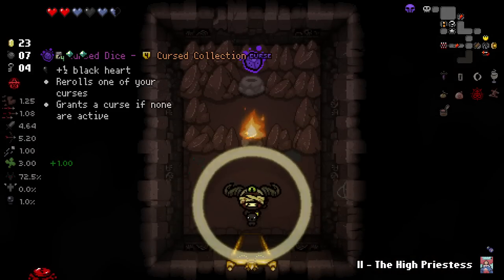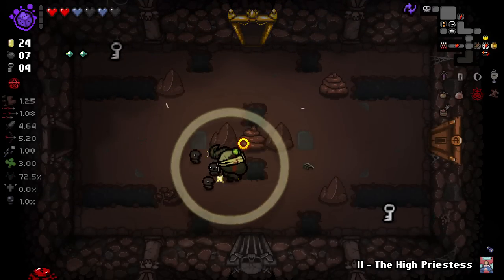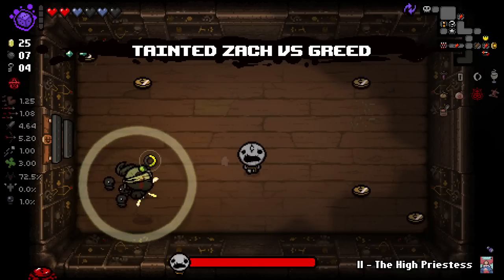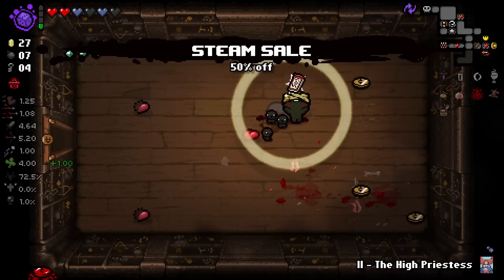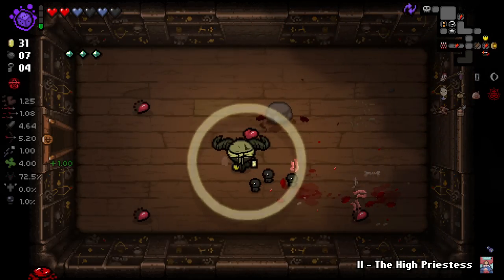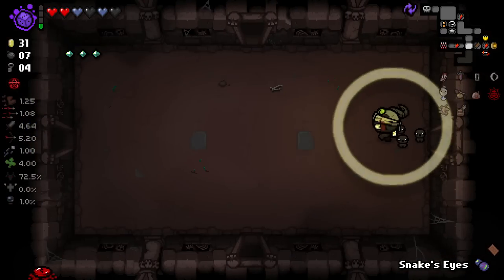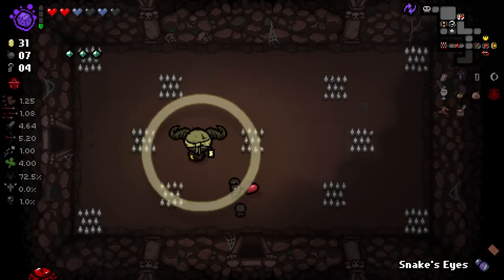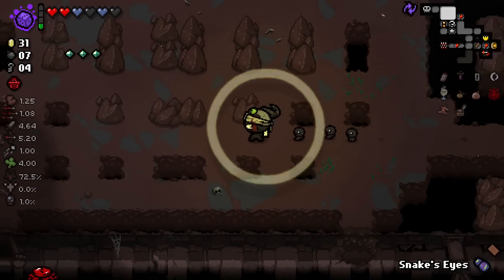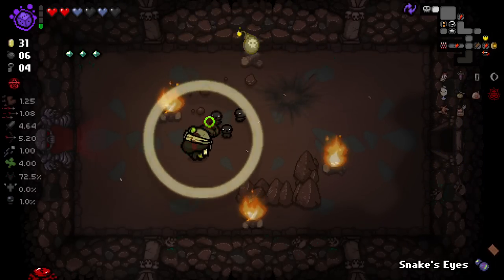Getting Brimstone very early on is a big help. We got the Curse to Dice — rerolls one of your curses, grants a curse if none are active, and we get a half black heart. So pretty interesting — it's a nice way to generate HP but it is going to constantly be changing up our curses. I'd like homing so that Cricket's Body is a little more effective, but honestly probably asking for a little too much at this point. We've already gotten quite a lot. That spice bar seems a little strong, but rerolling your curse could be confusing and cause some issues — so I understand it has a pretty big downside.